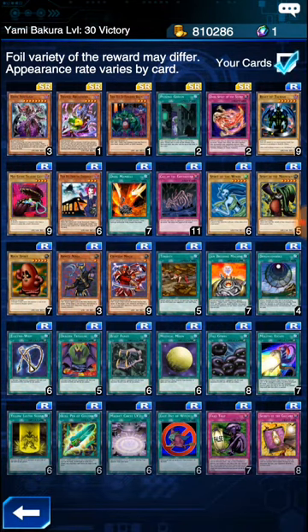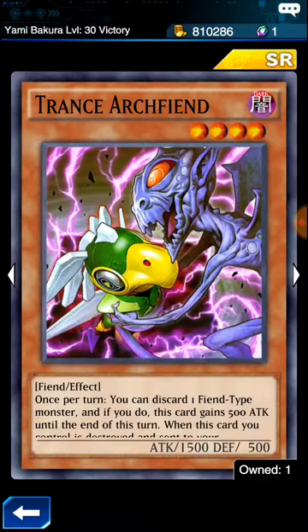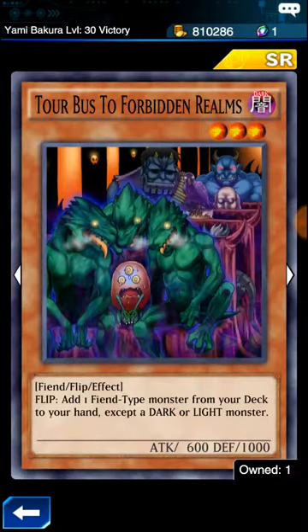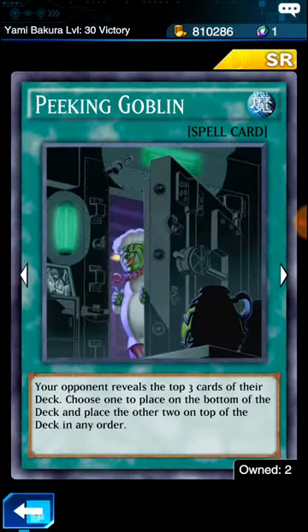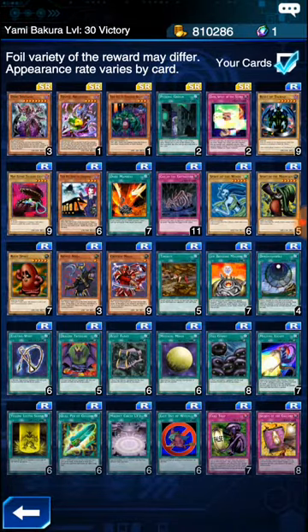Let me show you what I've gotten from him so far. All I've received: three Dark Botanas, one Trance Archfiend, a Torbas to the Forbidden Realms — just one — two Peking Goblins, two Dark Spirit of the Silent, and then a ton of copies of those other common cards. So let's go ahead and get started with the farming.